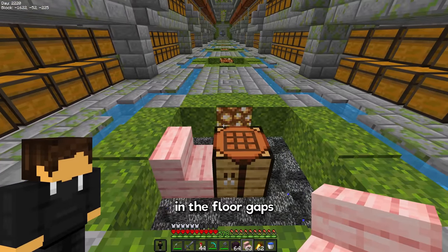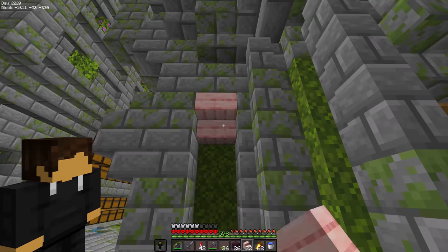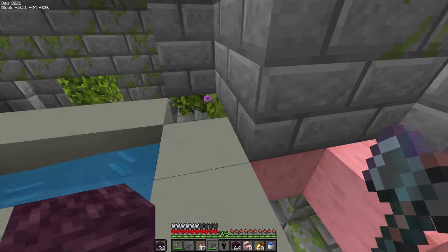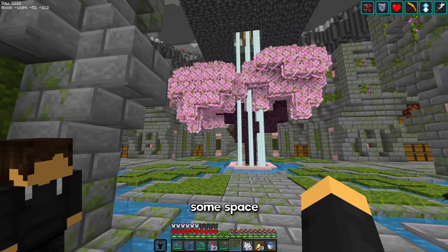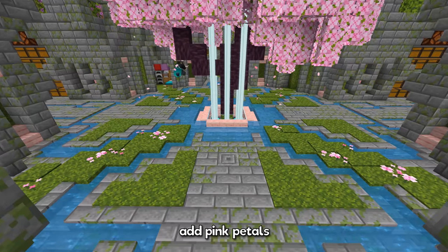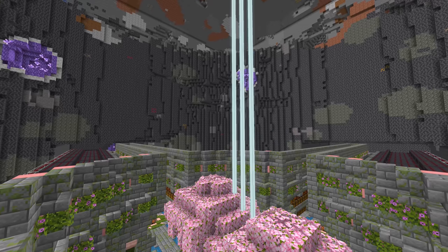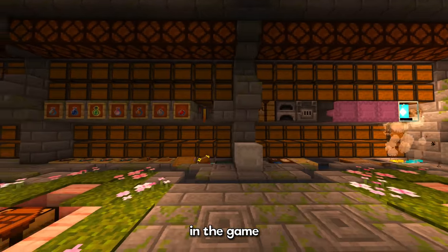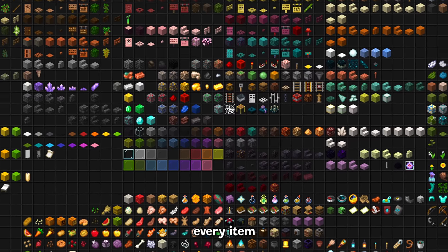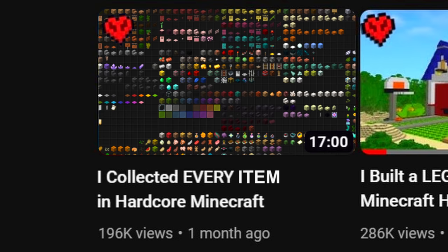Now I can fill in the floor gaps, the wall gaps, add beacons for all the effects, add a cherry tree to the center to fill up some space, add pink petals everywhere to break up the green and grey, and clean up my mess. And that should be everything. But also nothing — because to set up a storage system for every item in the game, I actually need to collect every item in the game, which probably could have been an entire video in itself.